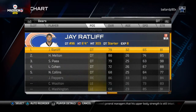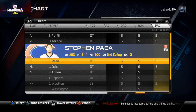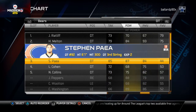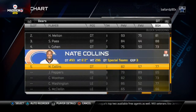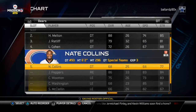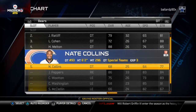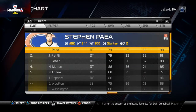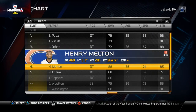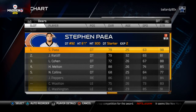At defensive tackle, your nose tackle is going to be your strongest guy. In this year's game, defensive tackles basically have to stop the inside run on their own because we use pass commit to stop the outside run. Paea is a really underrated player and will do a great job. For backups they don't have a lot of depth, but I'd go Ratliff and Cohen and just roll like that. Hope that Paea doesn't get hurt — if he does, you could consider switching Ratliff and Melton around.